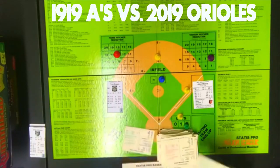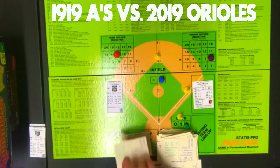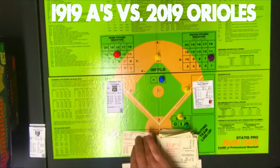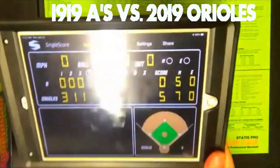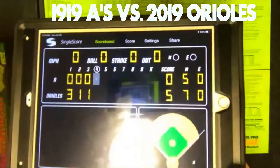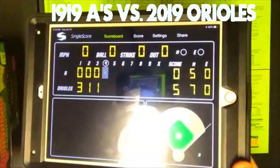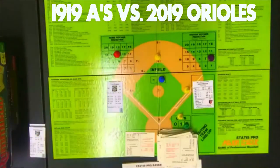Wilkerson is up. PB7, on Wilkerson's card, random 62 — a strikeout. At the end of the third inning, the Orioles are winning 5-0 over the A's. Going to do the reshuffle right now.